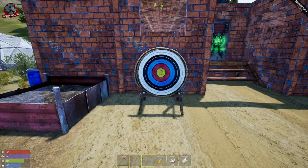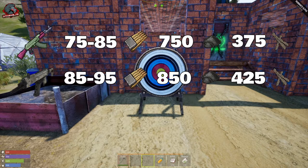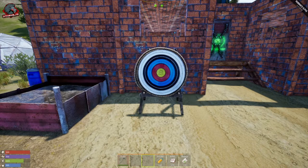Moving on to ARs — the MPA is the only SMG in the game right now. For ARs, the AKU took 75–85 shots of 7.62 ammo, costing 750 gunpowder and 375 metal frags. The CZ7 took 85–95 shots, which is surprising since the AKU has less damage than the CZ7. The CZ7 also uses 7.62 and costs 850 gunpowder and 425 metal frags.